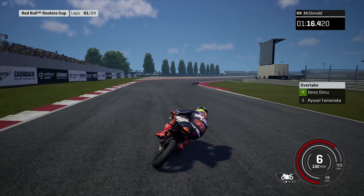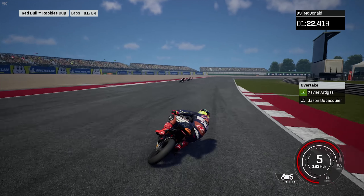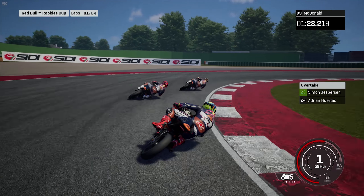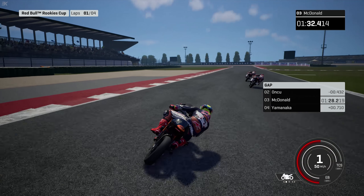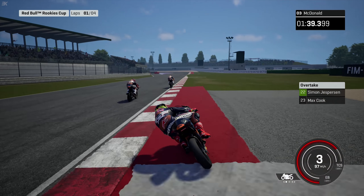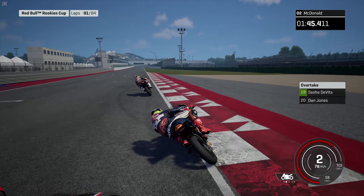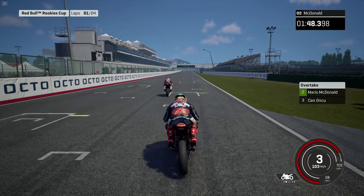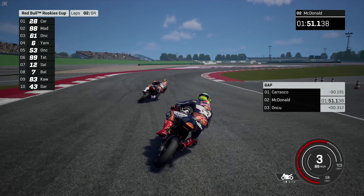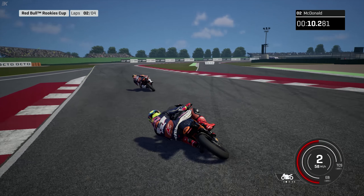Seven tenths behind the top two riders. Max Cook up to 21st. A Japanese rider making that move in the double right — a very good passing spot if you can get side by side out of that hairpin. And we've seen it at the front as well, trying to go side by side in the fast right, though it's not quite working. It's all expanded up to 12th as well. There's a Swiss rider, Imburg trying to get into the top 20, and Jakerson as well trying to make some moves. It is still very close between the top two. Here comes McDonald — all over the curbs in this final sector, which he's very good at, making a move past the Turkish rider and up into second.